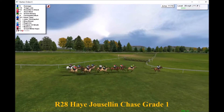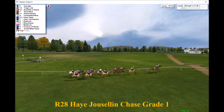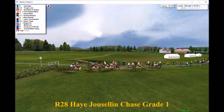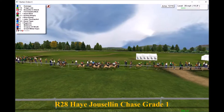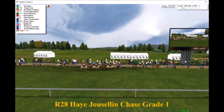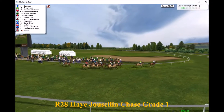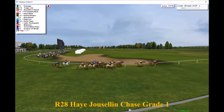Damage continues to lead, with Tragic Joe hunting him down in second, then Beautiful in Black and Aqua Blue, the latter having moved through the field nicely. Sweet Simply has got a bit of daylight now as well. They jump the next with Formidable Mick on the inside and the grey Great White Hope didn't jump that one too well. Around past the post for another circuit — Damage has led past the winning post twice. Can he make it three times or will something come and pick him off? He's going well.